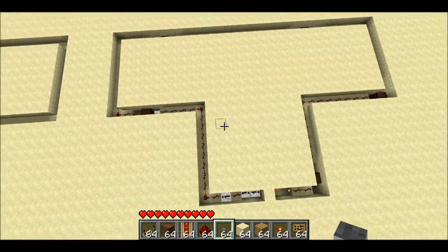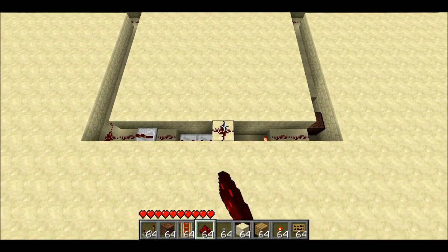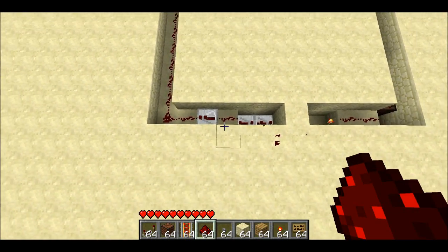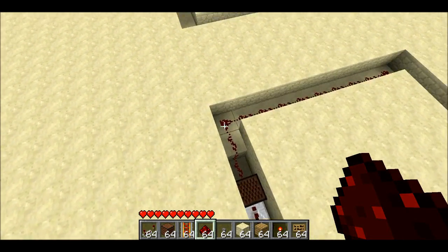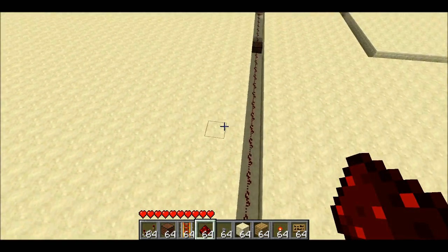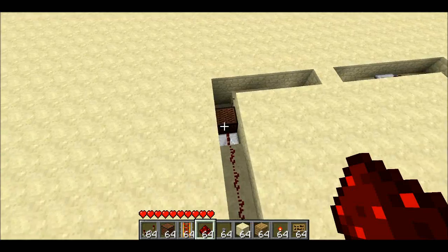So again, this is how the redstone wiring works. Basically, the button goes right here and it sends a signal this way and triggers a note block, signal continues, triggers another note block, signal continues, etc.